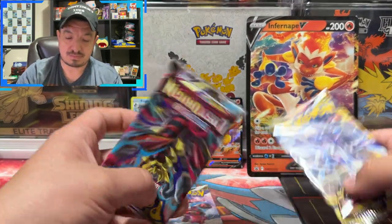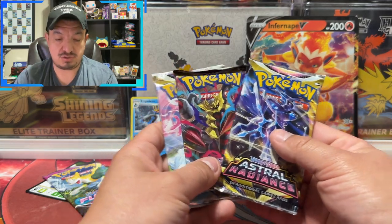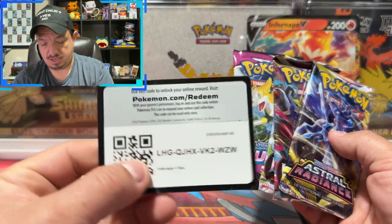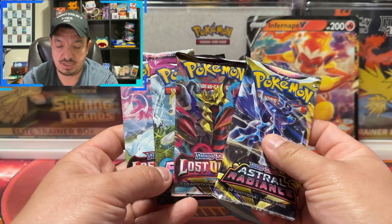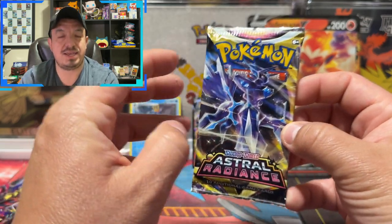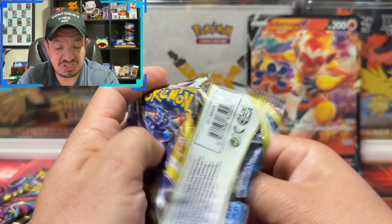We have two Lost Origins packs, an Astral Radiance, and a Fusion Strike — and here is the code card for the entire V-box. Let's start with Astral Radiance. What do I need from Astral Radiance? Every single good pull.